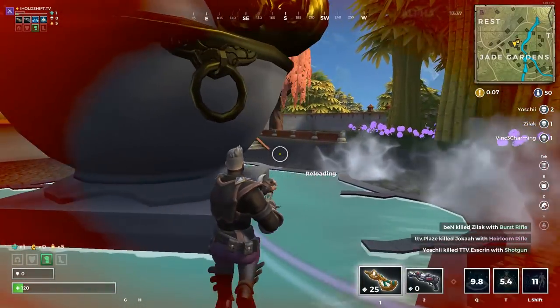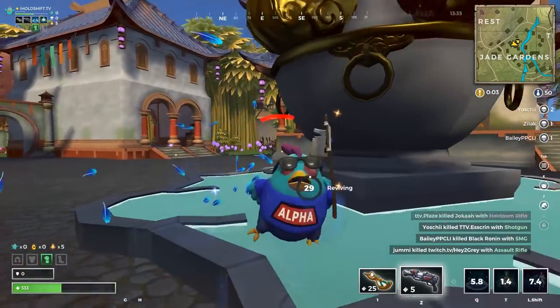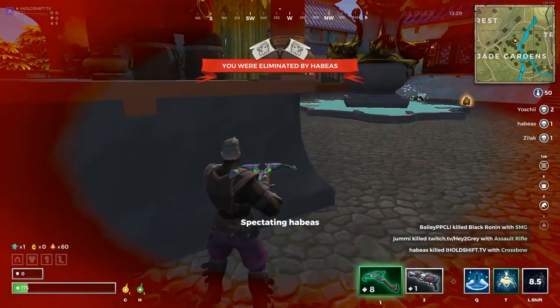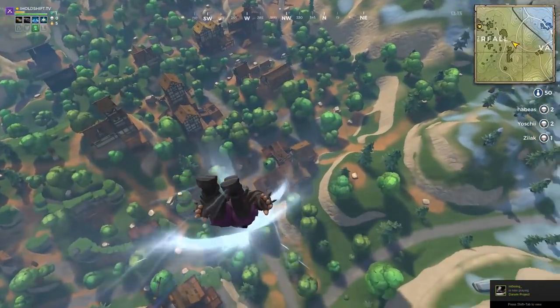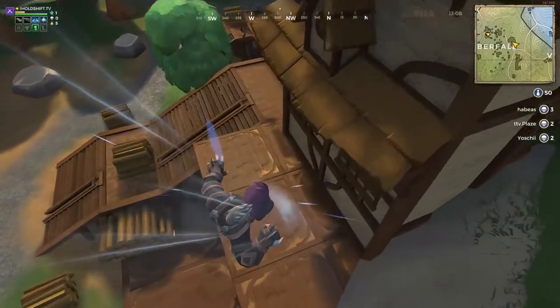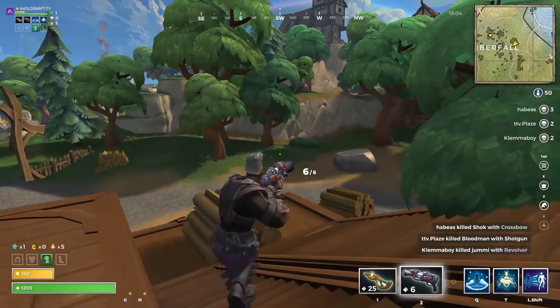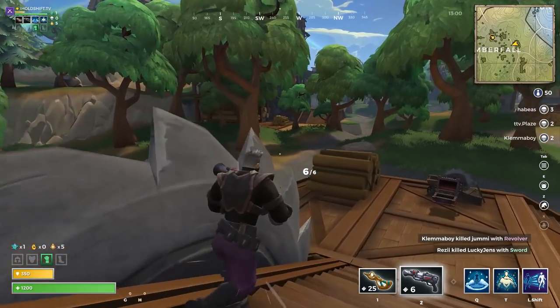Deathmatch Training Grounds is, at least currently on the PTS, a solo mode. They did play around with duos, which was also pretty fun. It will last for up to 15 minutes with up to 50 players. The scoreboard on the right-hand side will show the top three teams as far as how many kills they have.